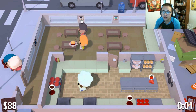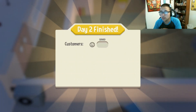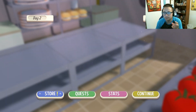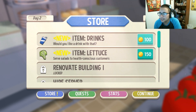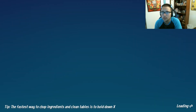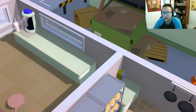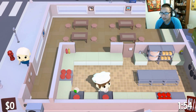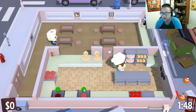Another thing to look out for — there'll be certain types of customers. There'll be construction workers, joggers, and each customer has a different little trick to them. Let's see what's in the store — we can only buy drinks right now, so we're probably buying drinks. I want to get these episodes to about 20 minutes each. Oh, I just unlocked drinks! Ideally I'd like to finish the first food critic quest by the end of this episode.